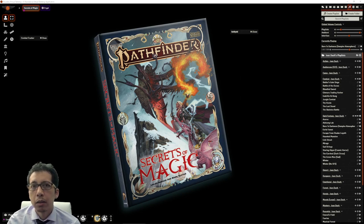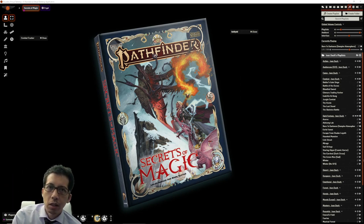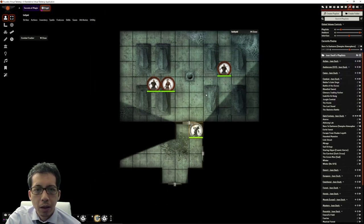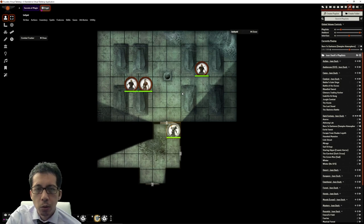I make these videos to provide resources for the community to learn and popularize Pathfinder 2nd Edition. The Magus is often called a Gish class because it mixes fighting with weapons and using magic spells. I'll be spending most of this video giving a quick overview of the three-action economy and then going over what a Magus can do, ending with a short combat demonstration.